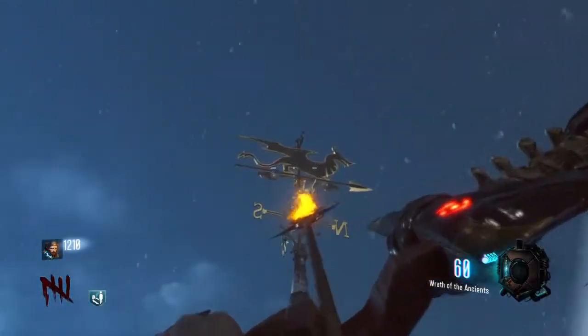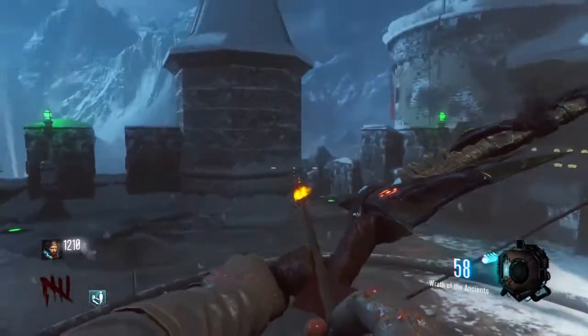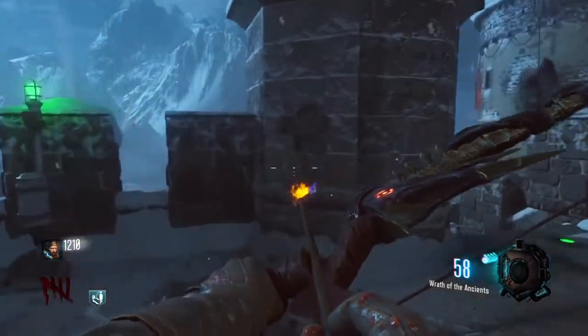Right away once you get your bow, you're going to come up to the bastion and shoot this directional sign. These arrow parts should pop out of the little watchtower.